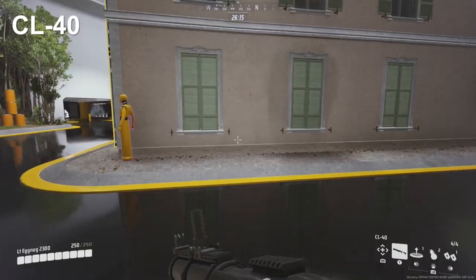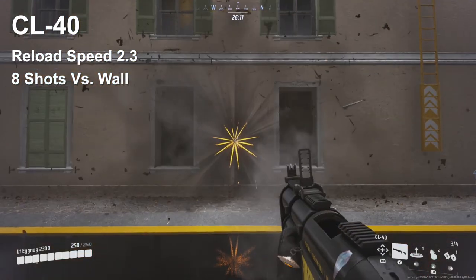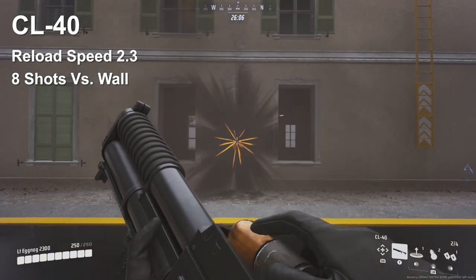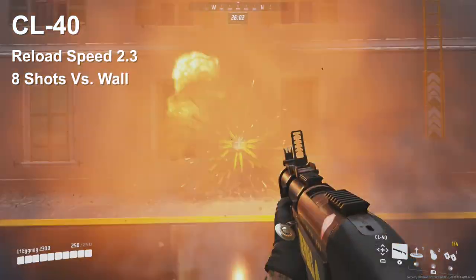The last test for this gun is going to be its destructive damage against buildings. The pump grenade launcher can destroy a basic wall in eight shots, which is two full clips of this gun. This is kind of slow in my opinion, but with the quick shell loading and a 2.3-second reload time, it's not necessarily awful.